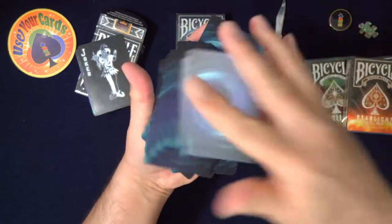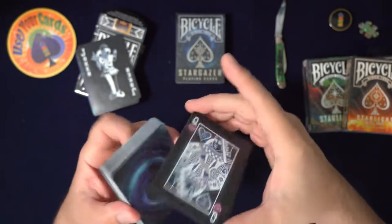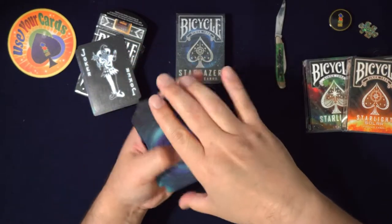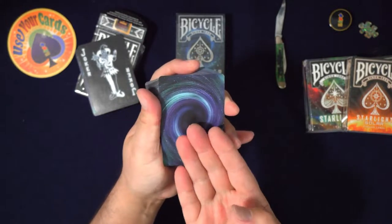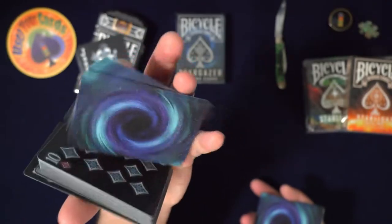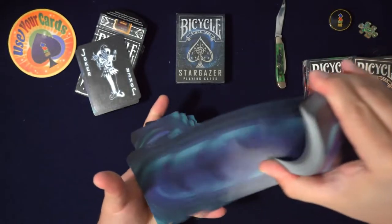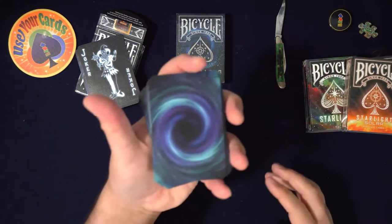I bet this looks good when you do a twirl. Everyone that's designing cards - this twirl is something they never do; this is what the Z deck did. This image needs to be flipped because when I do the revolution, you see how it's going against the grain. I don't know why, but it still looks good - just a nitpick of mine. Let's see how they spring. Oh, let's do a spread - that looks good. A plus, I like this deck.